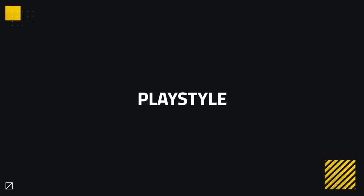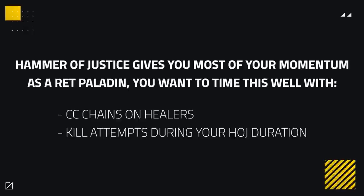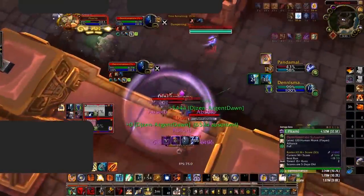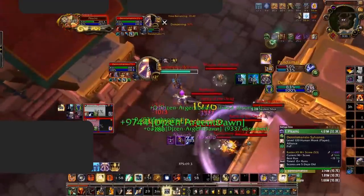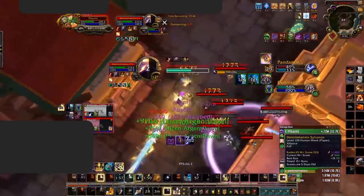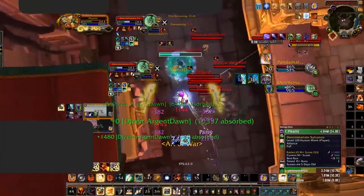Now moving on to the playstyle of a Ret Paladin. One key aspect is to play around your Hammer of Justice. You rely on your stun as it gives most of your momentum — so timing this well with crowd control chains on healers, or using it for kill attempts during your stun duration, is the best way to use Hammer of Justice. Both of these will allow you to have more pressure, making it troublesome for the enemy and forcing big cooldowns to survive.